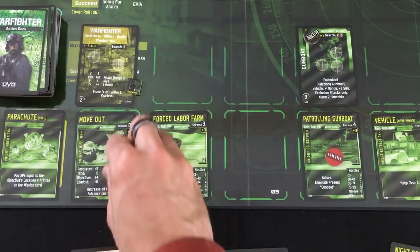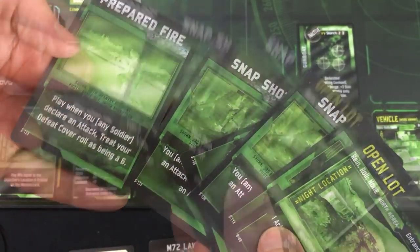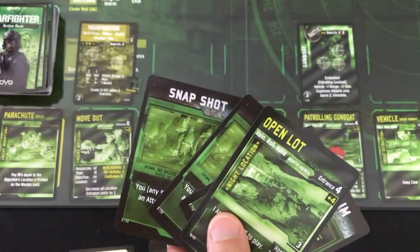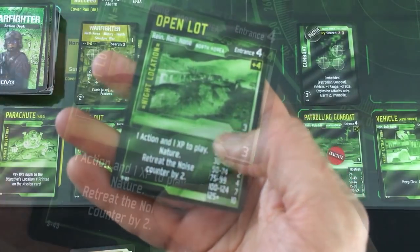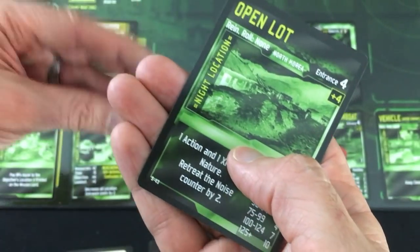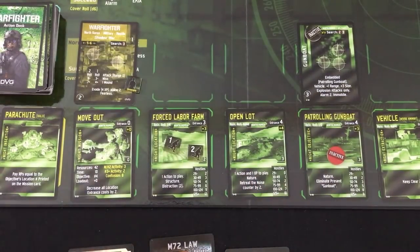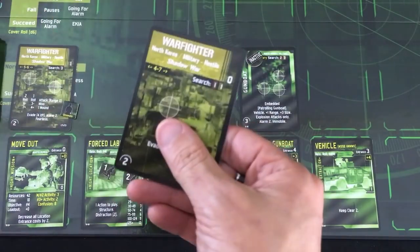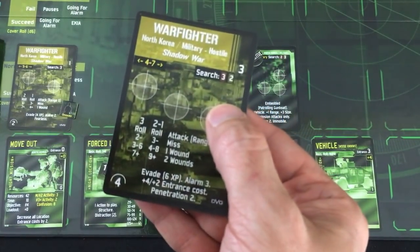We'll spend an action for each of us to move in and we'll each use our night vision goggles. I have to discard two cards. For Williams's second action, he's going to play the open lot — it also costs one experience to play, so good thing I have that from defeating the guard post. When we play that, we retreat noise by two, so it's down. Now the open lot has a one hostile value. Unfortunately, it's a zero on top, so that comes out — plus a three. So that open lot is not quite as abandoned as I hoped.